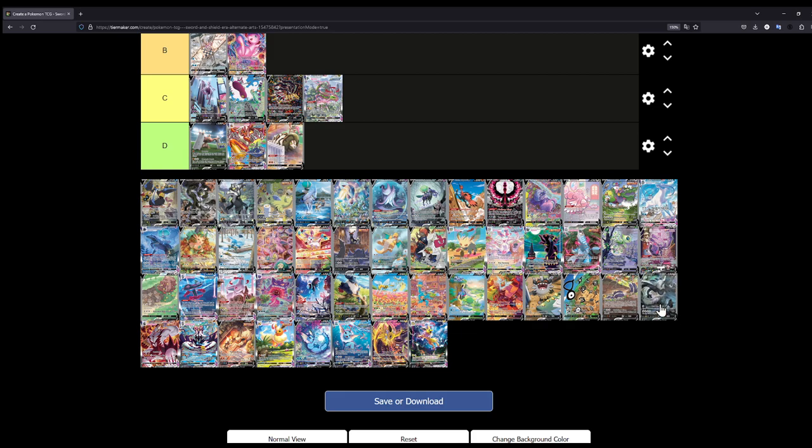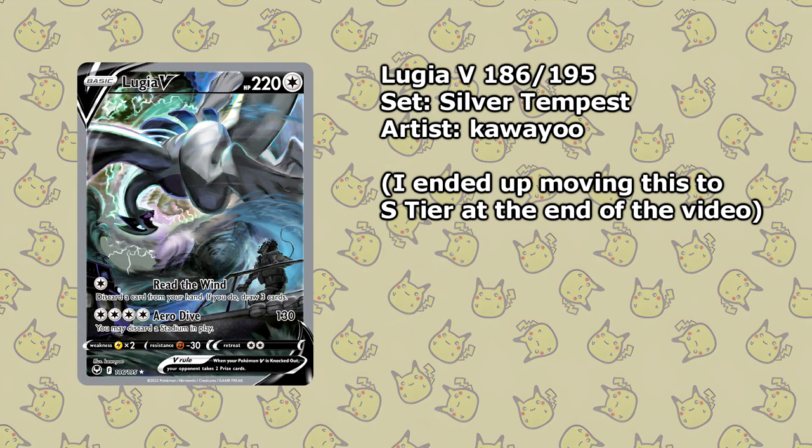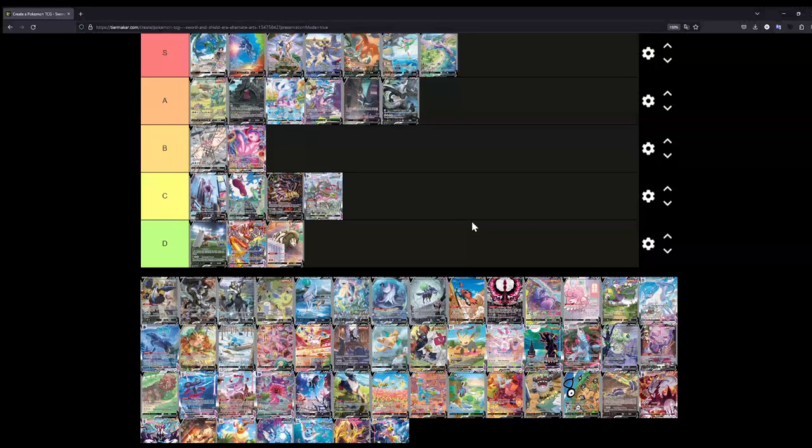Didn't expect that, to be honest. The Lugia V illustration is really really great — I really love it. I do want to say S tier, but I have to put it at A. Don't get me wrong, this illustration is beautiful — but the pose of the Lugia is what kind of brings it down for me. It doesn't quite have that S tier worthiness in my opinion. So I'll put it at A — I might switch this around to S, but for now I'm comfortable with A.